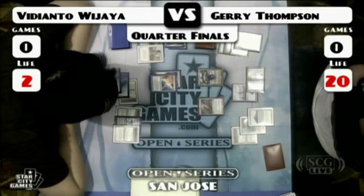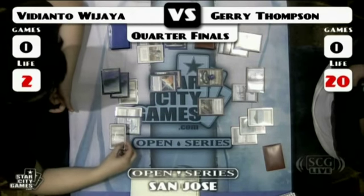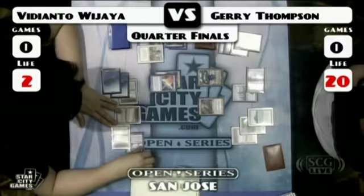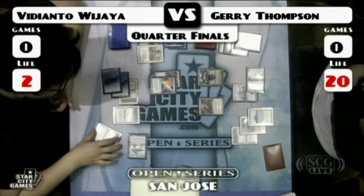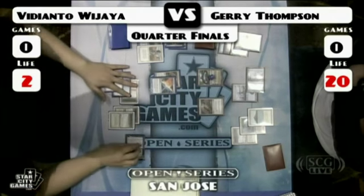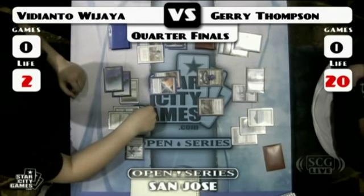I'm Gavin Verhey here with Joey Pascoe, giving you live coverage of the Star City Games Open Series in San Jose — the Legacy quarterfinals. This is the great match between Jerry and VD, the Counterbalance mirror match. A lot of skill-intensive stuff has happened so far. Jerry's playing four-color Counterbalance — more traditional build with Tarmogoyf, Jace, and Counterbalance Top with Swords to Plowshares. VD on the other hand is playing straight blue-white — Swords, Counterbalance, Top — with only Vendilion Clique and Trinket Mage for creatures, planning to win with either a Clique or his own Jace. The deck was built by Adam Prozac, and VD went 0-2 today despite never playing the deck before, which is impressive given its complexity.